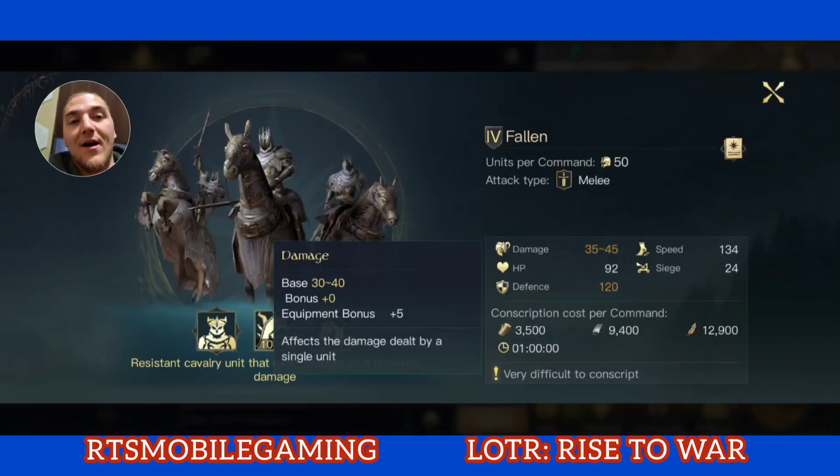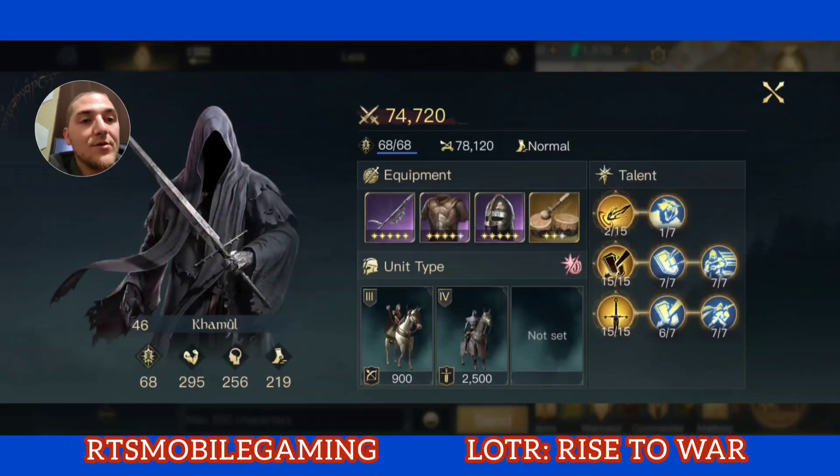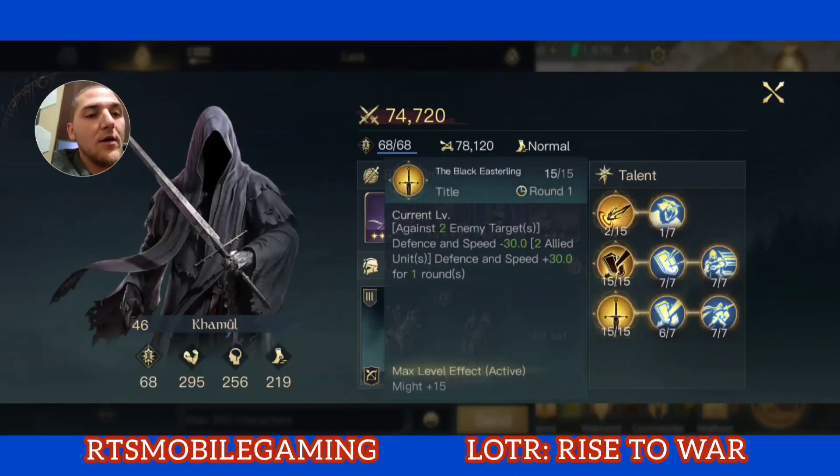My damage is at plus 5, so they can be made very strong. In this build, the skill points I'm using are the rank 5 skill — the Black Easterling — which gives you against enemy targets on a one-round cooldown minus 30 defense and speed, and gives yourself plus 30 defense and speed. So with this, my Fallen will be at plus 150 defense.